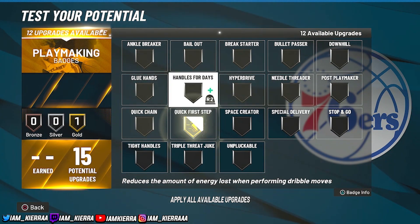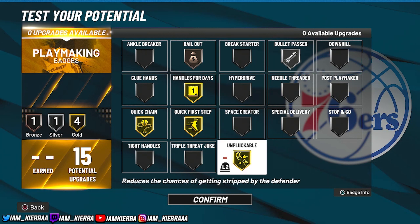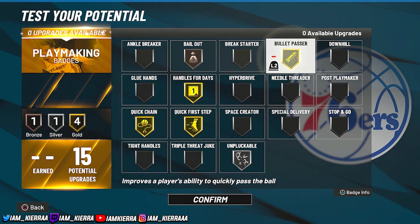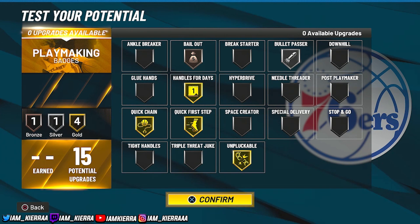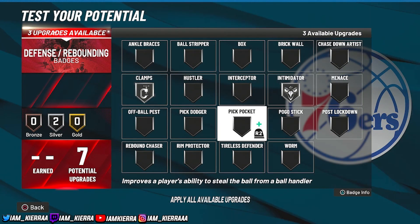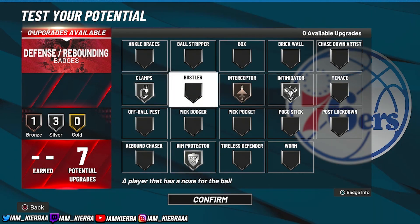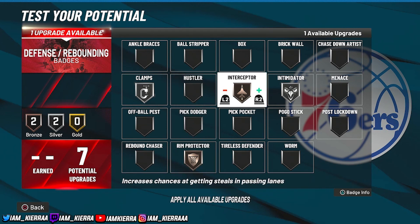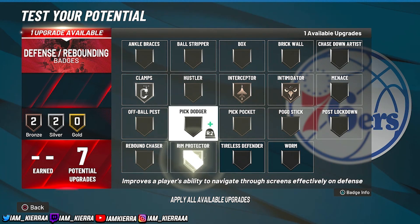For playmaking I would do quick first step, handles for days, quick chain, bailout, and either unpluckable or bullet passer — I love bullet passer but I think I want unpluckable at that level, so I'd go with that. Make sure to put on quick first step, handles for days, and quick chain first. For defense, I would do silver clamps, silver intimidator, silver rim protector, and interceptor. Hustler is a gold badge, so you can swap it in if you feel you need it.